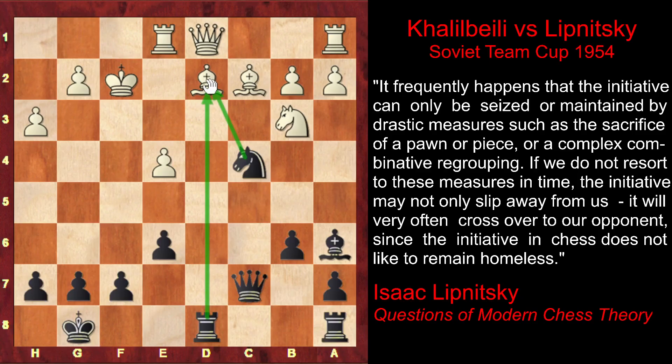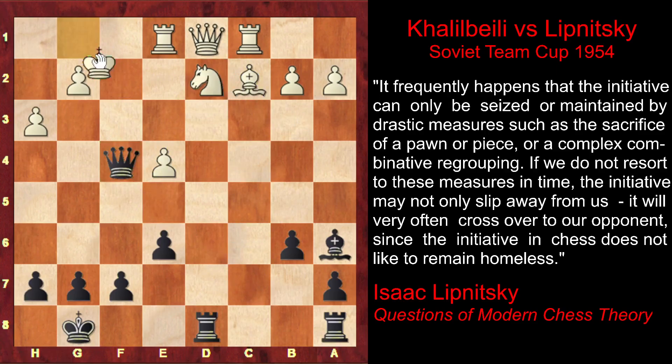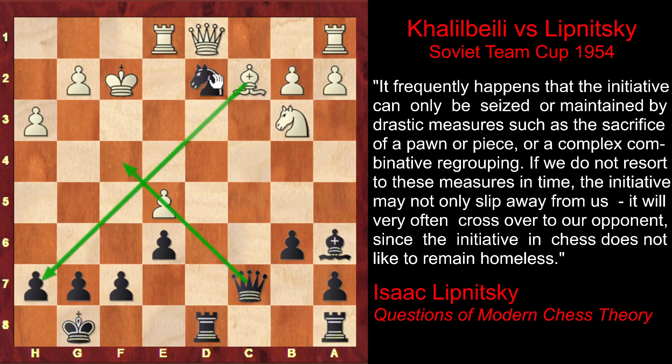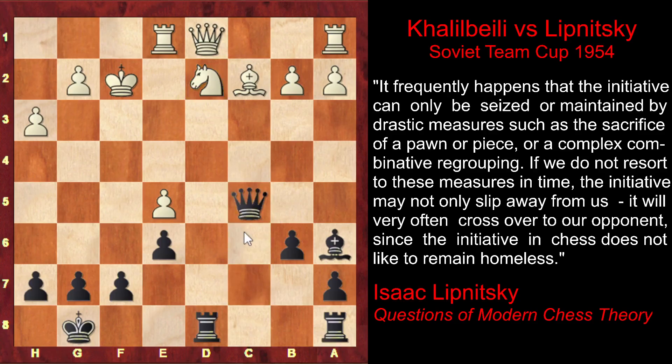He's threatening to capture on d2, and after Nxd2, Qf4 check, the queen will also target the knight. For example, if white makes the obvious move Rc1, then after Nxd2, Nxd2, Qf4 check, Kg1, black captures — getting the piece back, up a pawn, his rook dominating the second rank. Black is winning. For this reason, in order to prevent the invasion of the black queen on f4, white plays e5, closing the diagonal and opening his bishop's diagonal. Lipnitsky captures on d2, and after Nxd2, white is still up a piece — but all black needs to do to get his piece back is to attack the pinned knight a second time with the queen. So Qc5 check, which will be followed by Qb4, and the knight will be lost.